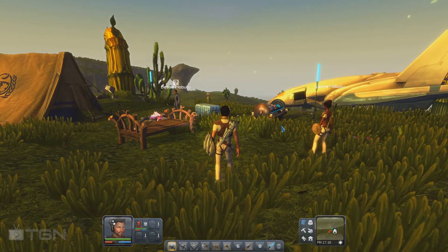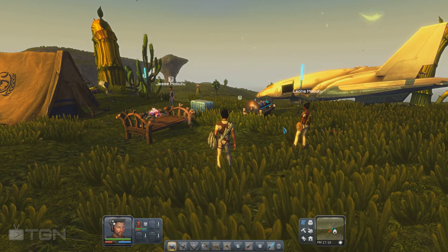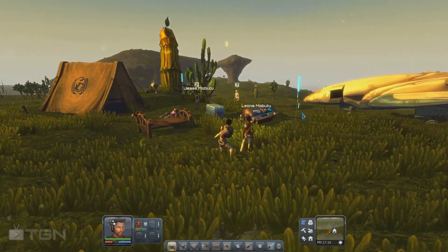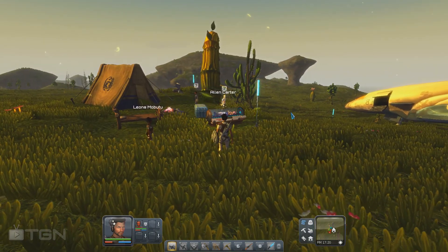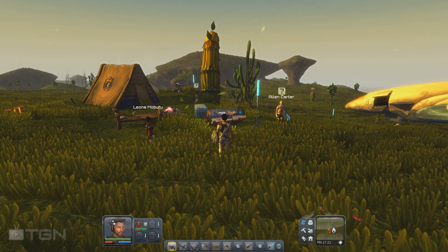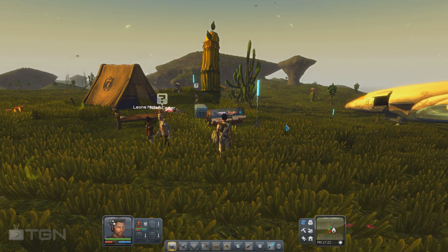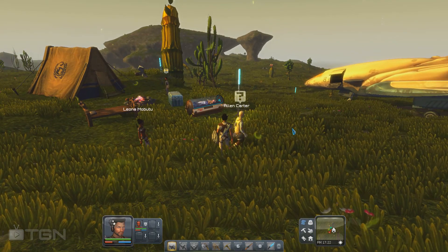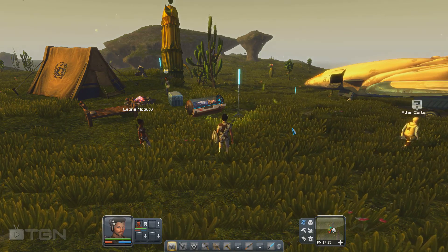Anyway guys, it was just a quick overview of the new features of Planet Explorer. I will probably do another video to show you the rest of it, because I don't have the jetpack, I don't have the grapple hook, I don't have the parachute, or the mineralogical scanner — which is probably going to be very interesting. So guys, it was just a quick overview, have fun and see you next time.